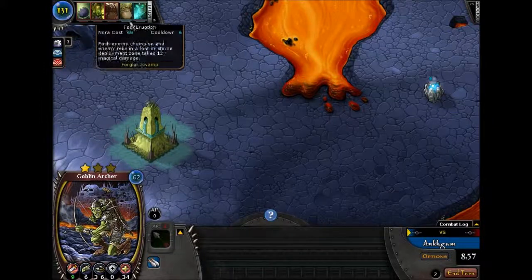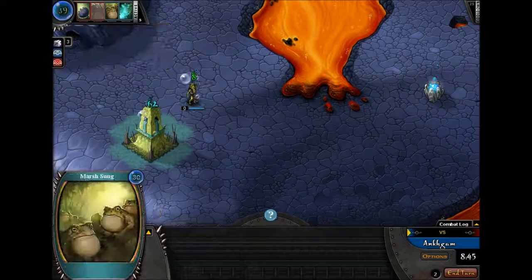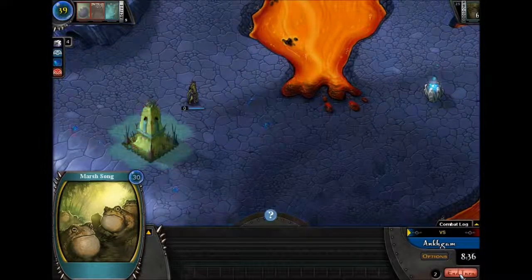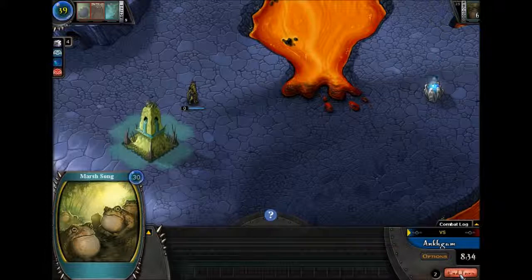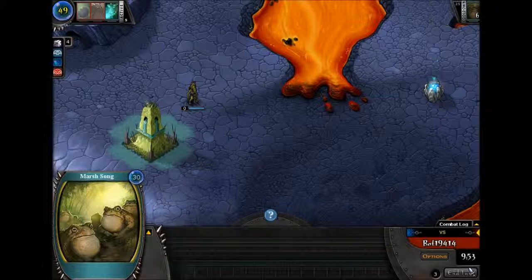This is a pretty good one to start with, but I do need a guy. This guy is going to be pretty bad — we're going to go with this Marsong, which for 30 Nora gives me 10 Nora for the next 10 turns. So essentially it nets you 70 — it's pretty good. After a couple turns it'll make up for the difference of them having a unit advantage and being by their font.